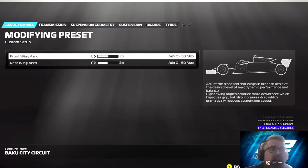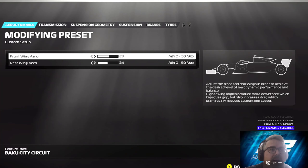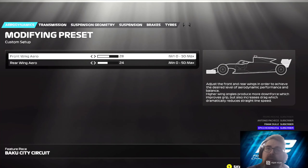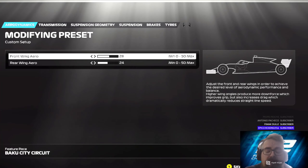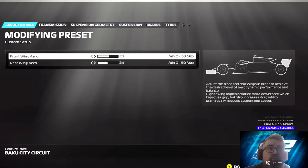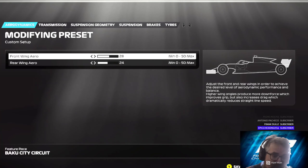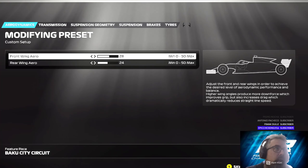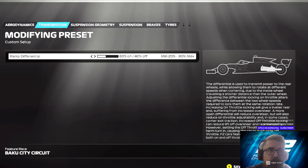You can bring this down — I wouldn't go any lower than that, but for stability and everything else, this is what I've gone with: 28 on the front and 24 on the rear. You could probably run a 26-20 or a 26-22, but for this video and for stability I've gone with 28-24. On to the transmission, I've gone with 80-20. You can run 60-40 if you like — I wouldn't go down any further. For this, I've gone with 80-20.